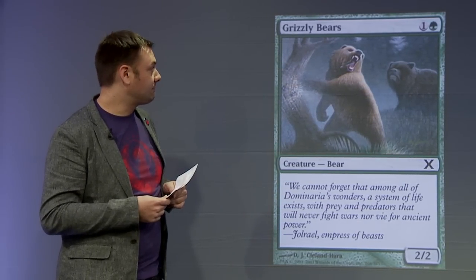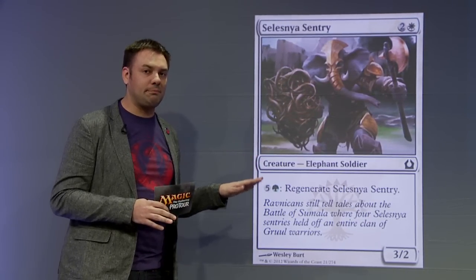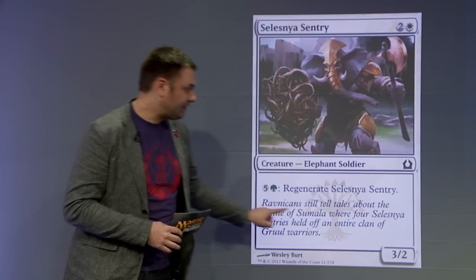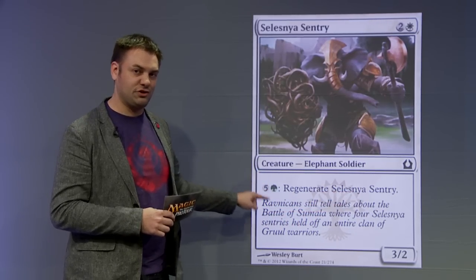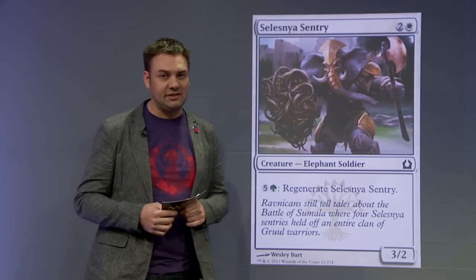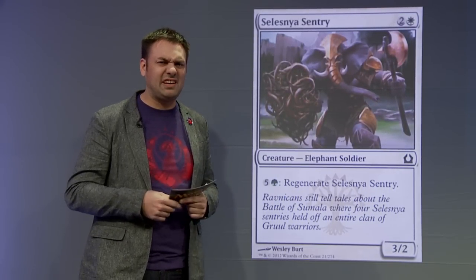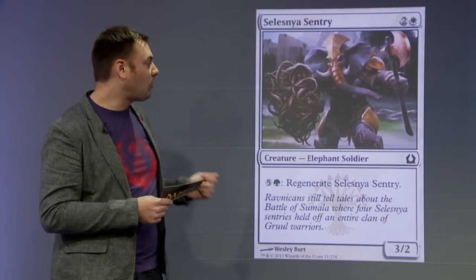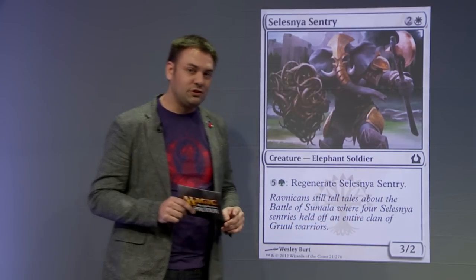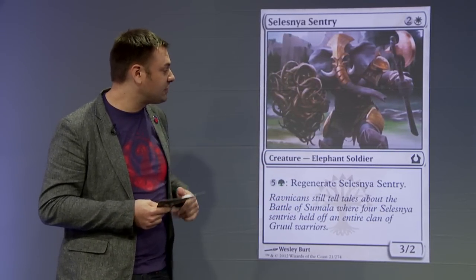Our first card is Celestina Sentry. A common pitfall is that people will look right at the text box first and ask: what does this card do? This one has a regenerate ability costing five and a green — that's not very exciting, it's a very expensive ability, and a lot of people get turned off and say that card's not good. But there's more to the story. If we give it the Vanilla Test — two and a white for a 3/2 — that's pretty good. If there was nothing in the text box, you'd consider playing the card.